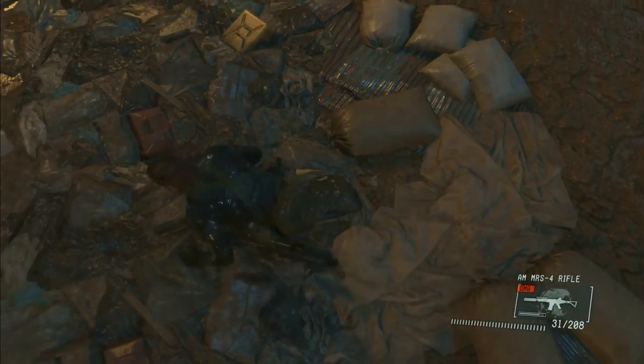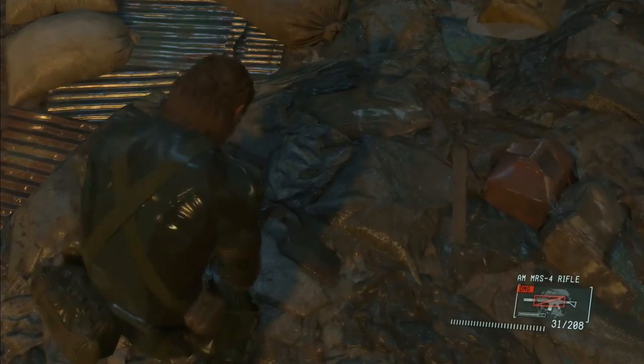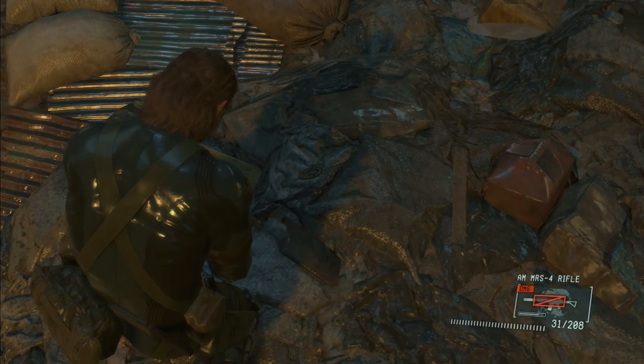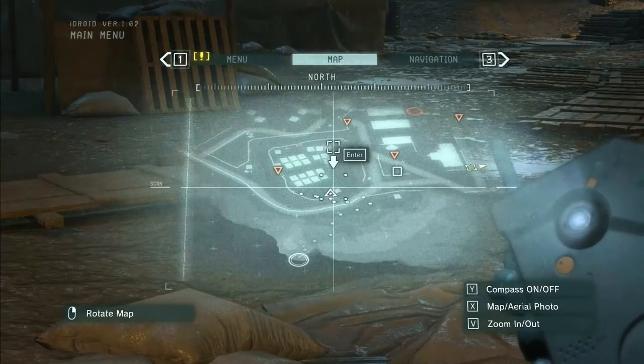The second one is a bit harder to find. It's in the south end of the west refugee camp — that camp just inside the main compound to your west with all those tents in a row. Once you rummage around a bit, you'll find the patch on a heap of trash. If you take note of where I am currently as displayed in the iDroid, you'll be able to go straight there no problem.